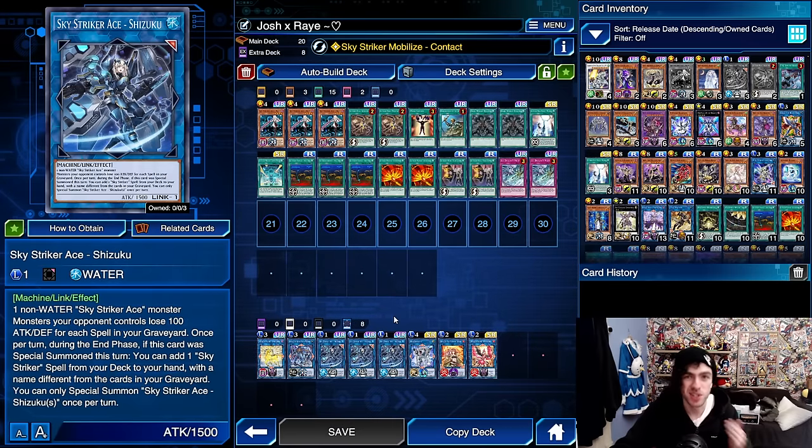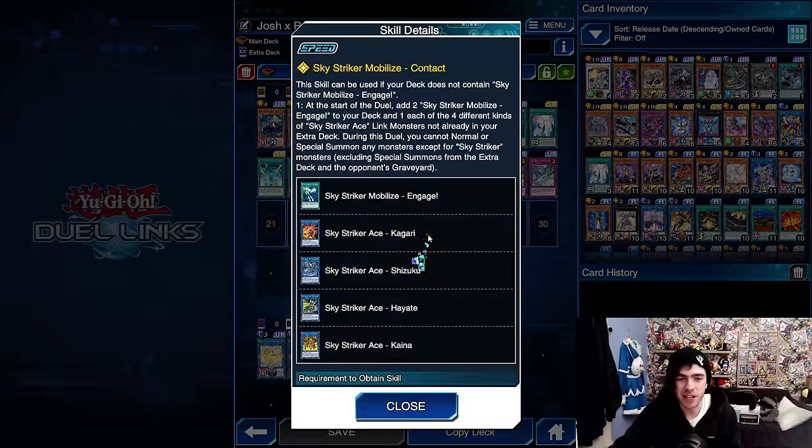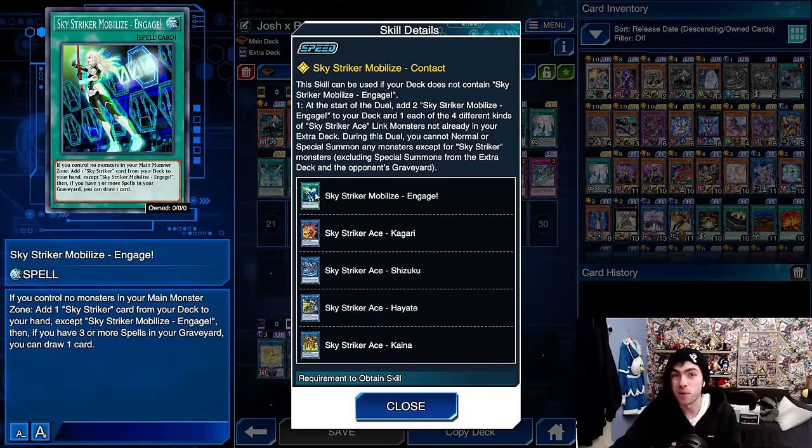Starting off with Shizuku. During the end phase, this card can add one Sky Striker card from your deck to your hand. It also offers a nice little attack debuff to all of your opponent's monsters based on the spell cards in your graveyard. Then we have the cards given to you via the skill, starting off with Engage. This card just adds a Sky Striker card from your deck to your hand, and if you have three or more spell cards in your graveyard, you can draw a card as well. Definitely the best card in your entire deck.